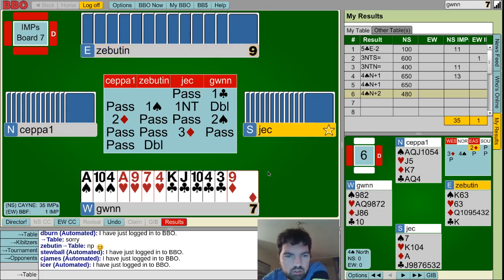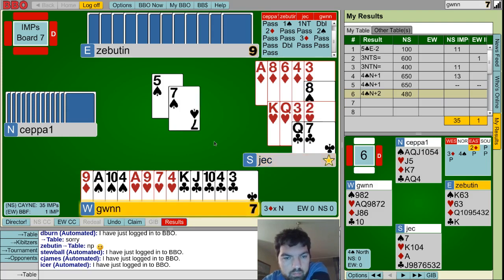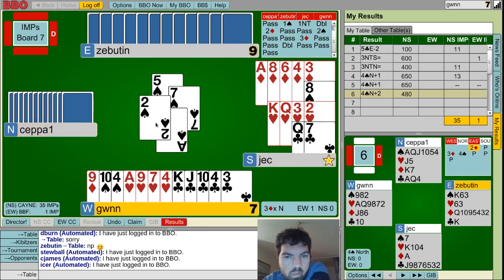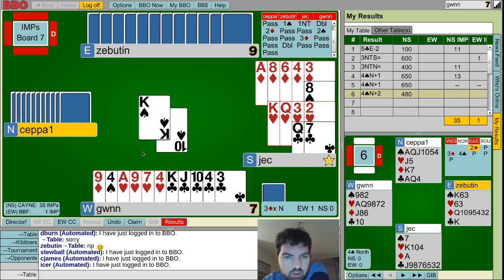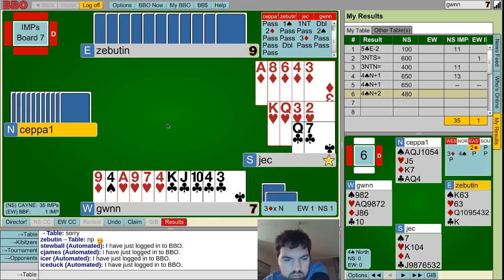Now Zebutin doubles, which is definitely a penalty, and for sure I would pass. I'm not very strong, but I have aces in two suits and decent defense in clubs as well. So he needs the five. I don't have some magic defense here — just return his suit and try to figure out later what's going on. And if they make it, it won't be a worse board than the first four. I don't really like it, but let's forget about those boards.